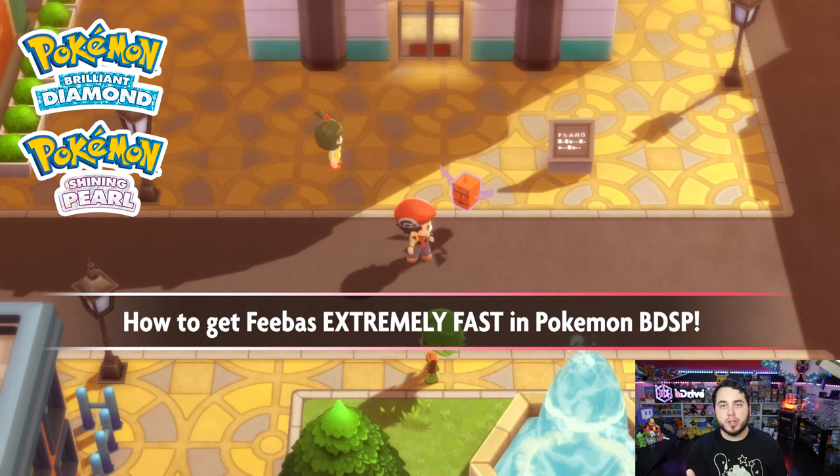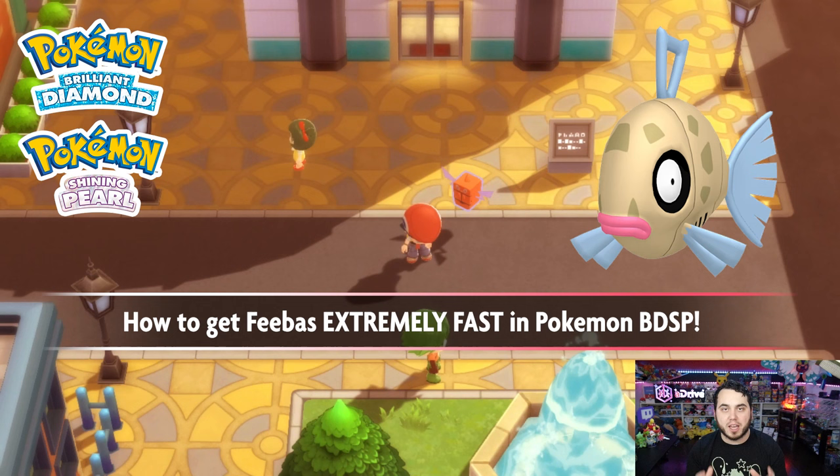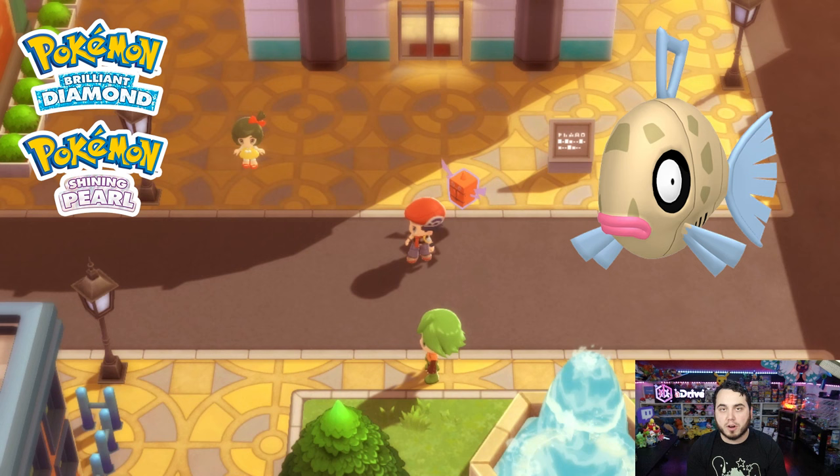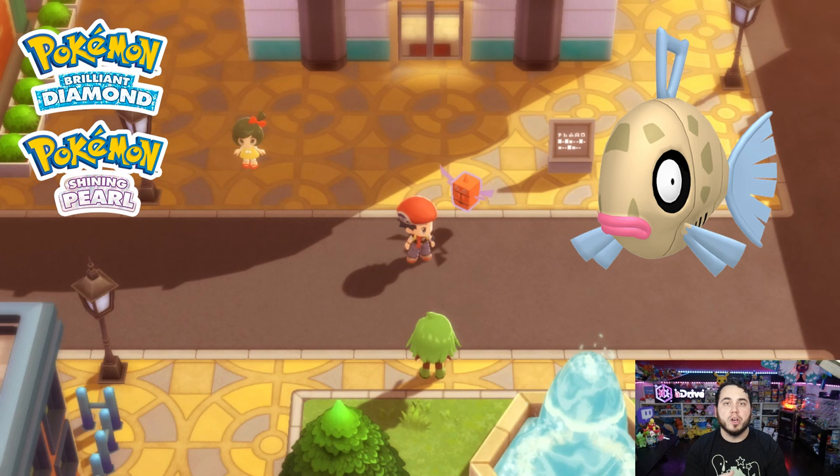Today, I'm going to show you guys how to find Feebas in Pokemon Brilliant Diamond and Shining Pearl. For those who don't know, the little fish Pokemon Feebas, which evolves into Milotic, is incredibly rare and only spawns on a handful of different tiles in Mt. Coronet every single day. And you can spend hours and hours trying to find the right tile, only to have it change the next day. Someone actually created a tool that allows us to figure out which tile has Feebas, and I'm going to show you guys everything you need to do.